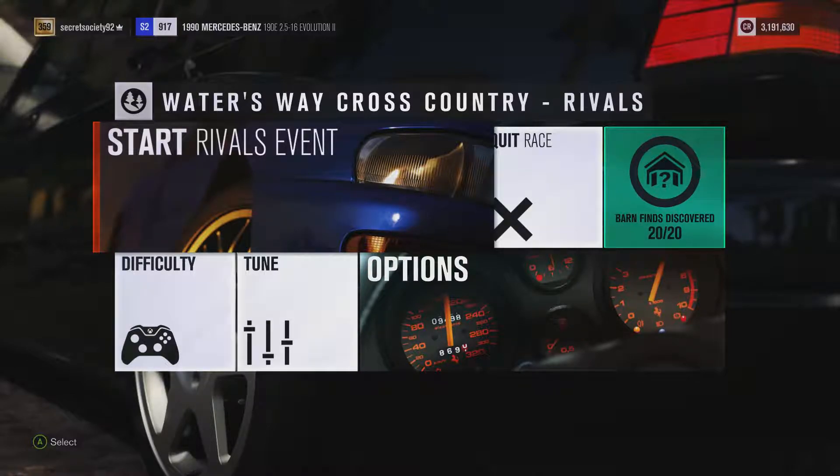Welcome everybody to Extreme Off-Road Silly Builds, and today we're dealing with the 1990 Mercedes-Benz 190E Evolution 2. Now this has 735 horsepower, 532 pounds of torque from a 3.6 litre turbocharged inline-6 engine, and the car itself weighs 2,786 pounds, can do 0-60 in 3.676 seconds.